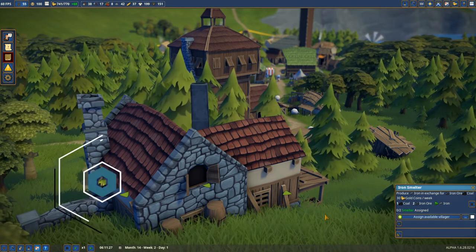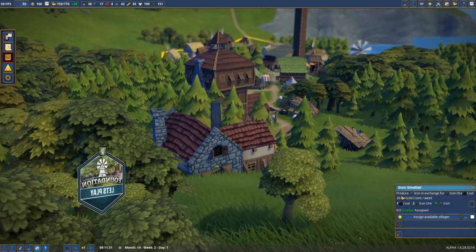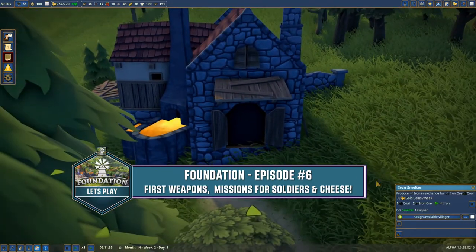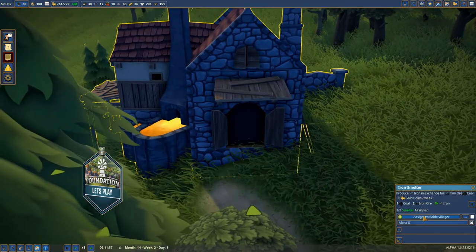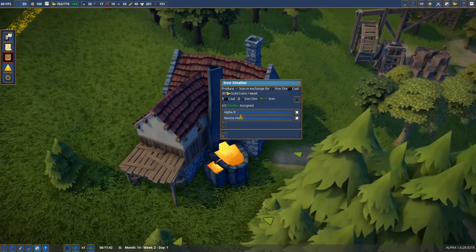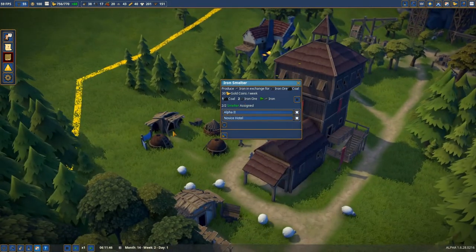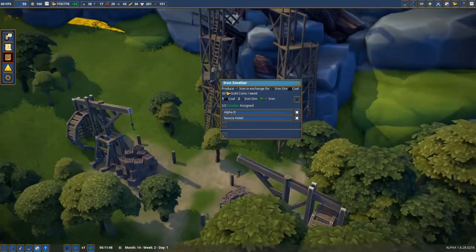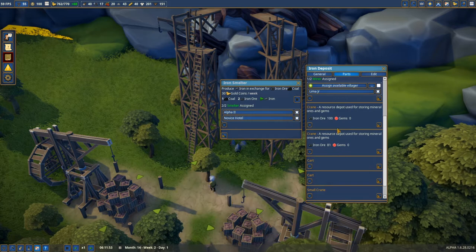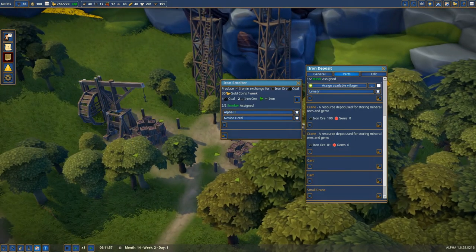Hey, what's up everybody, it's Pablo 1713. Welcome to Foundation. As you can see, we got the iron smeltery right in here — very nice looking. Now we can assign the villagers, let's assign two so they're gonna start working in here. This means we will produce iron. We need the coal right in here, and then we need the iron ore which is coming from this iron deposit — we have 100 pieces and 81 in here.